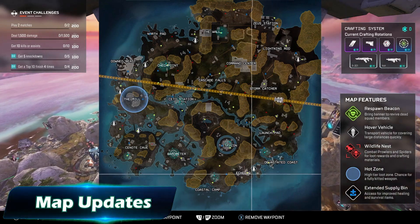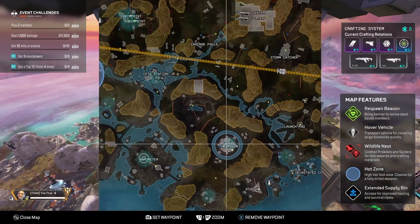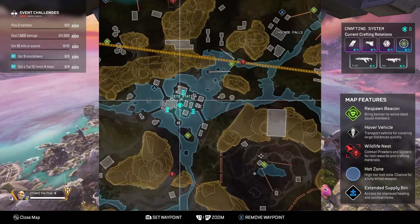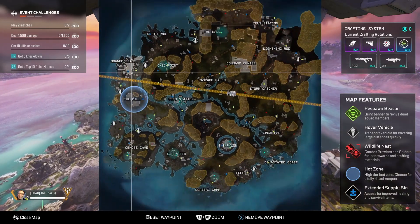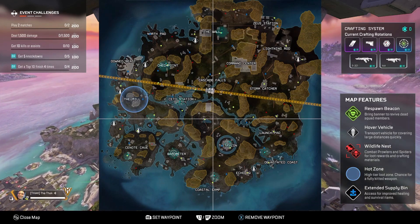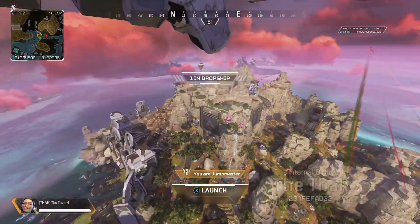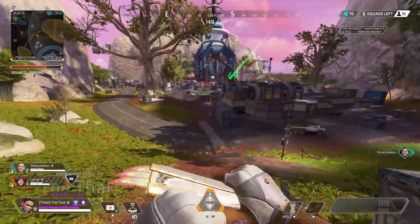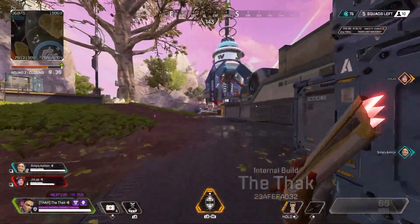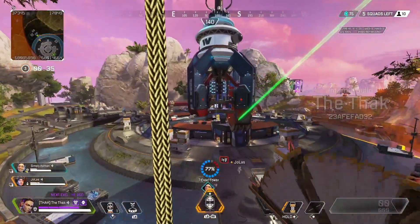Moving on, let's talk about Stormpoint's map changes. Stormpoint is getting one of the biggest map updates we've ever seen, and I got a chance to run around the new map with a bunch of other creators — Stormpoint looks really good now. Shoutout to Simply Ashton and Jolas for keeping me company. The devs said they've changed something like 40% of the map, and you can really tell. There are about 6 new main POIs. There's one called Pylon, which replaces Antenna — it's kind of like Wattson's Town Takeover, there are a bunch of Wattson-themed Easter eggs there, and she's built this point of interest herself, which ties in with the lore.